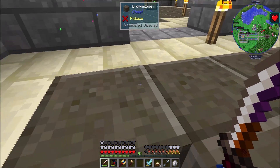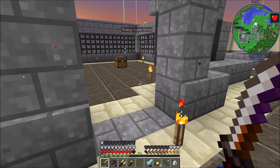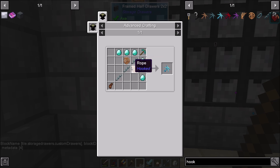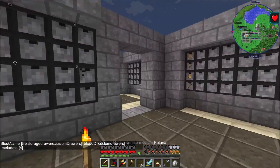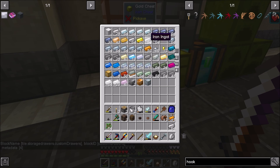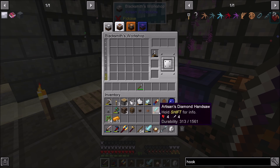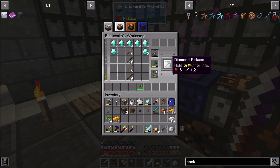One thing I would like to get is an elevator but we're not doing that this episode — maybe next episode we'll set those up. One thing I do want to do is make our new hook. It's high time we make a new hook. Basically I just need a bunch of sticks, some saplings, and then iron, copper, and diamond. We're going to upgrade to the diamond hook — it's a little bit expensive but actually not that bad. We need the pliers, let's go ahead and grab that.